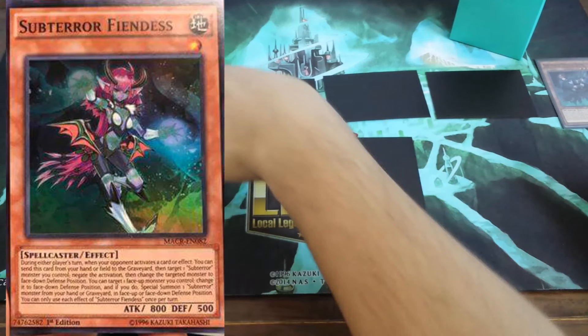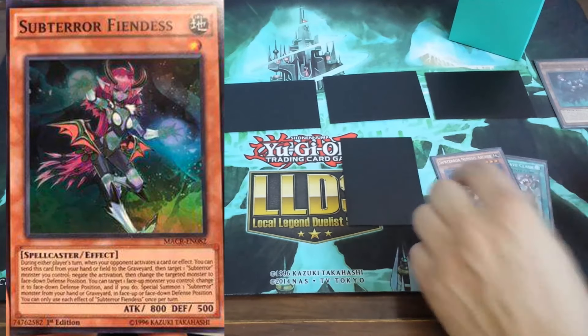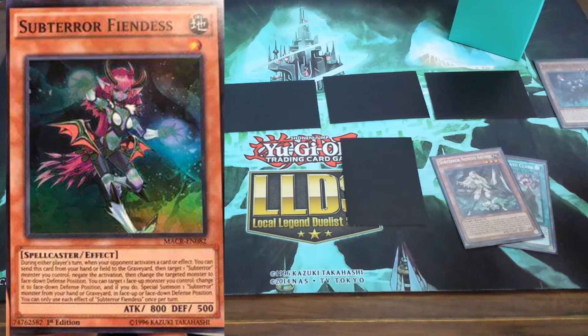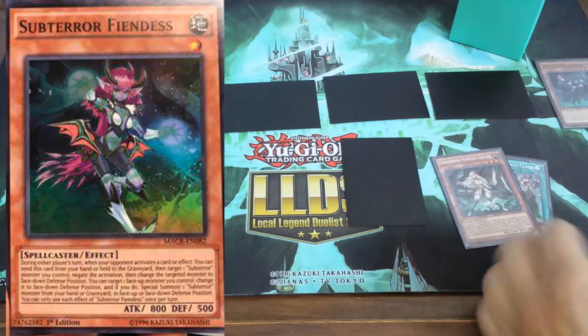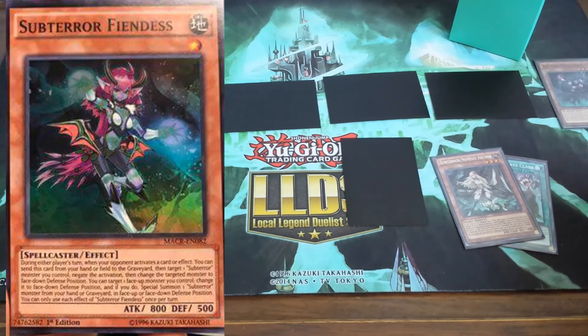Just to see how all this is playing out — the Subterrors saved the best for last, and it's rewarding the people who lived through the dark times of not really getting decent Subterror support. But yeah, that's it. You've got Subterror Fiendess, and we're excited to show you the next ones in the coming weeks. This is Industrial Illusions Representative, signing out. Have a wonderful day, YouTube. Thank you.